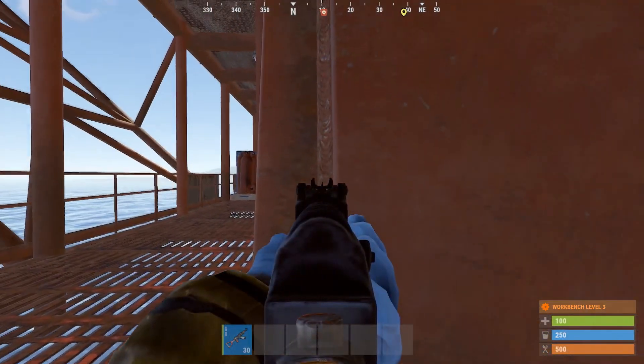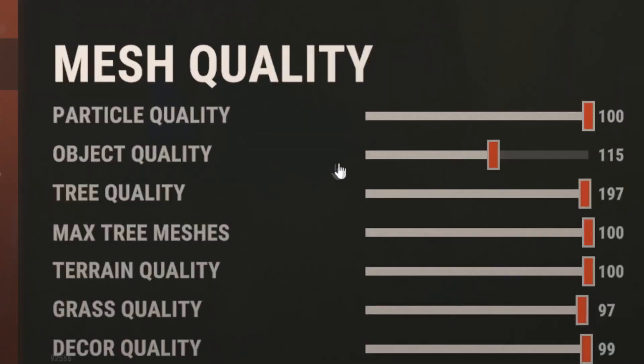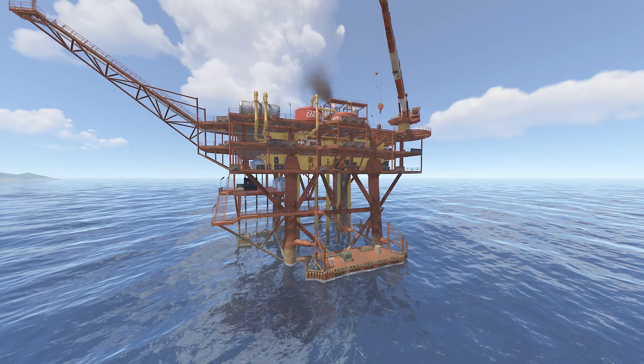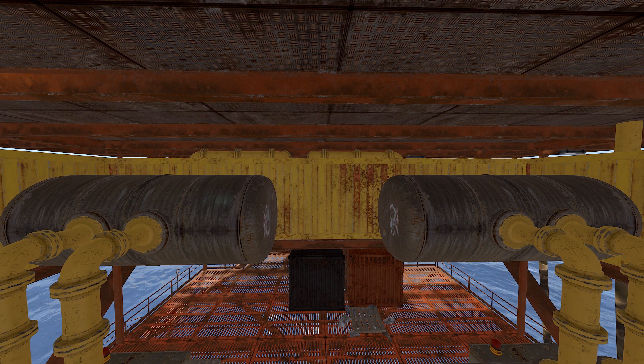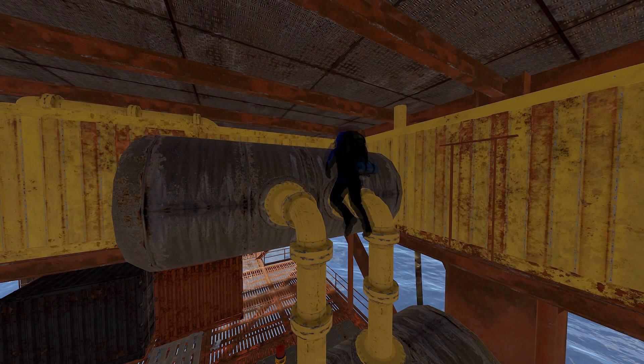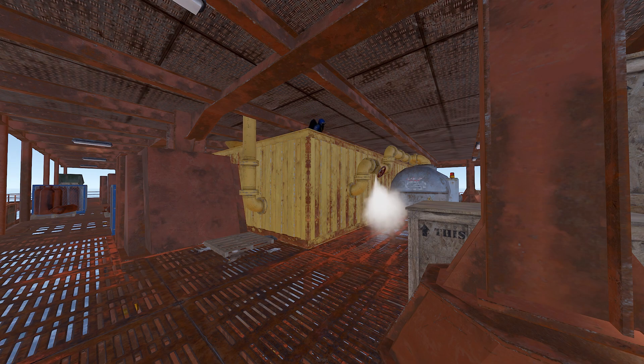On small oil rig, you can find certain walls, but if you turn your object quality down to zero, you can see and shoot right through them. Also at small oil rig, you can get on top of the tankers — all you have to do is jump between the pipes and you'll eventually get up on top. It's a pretty good spot to hide.